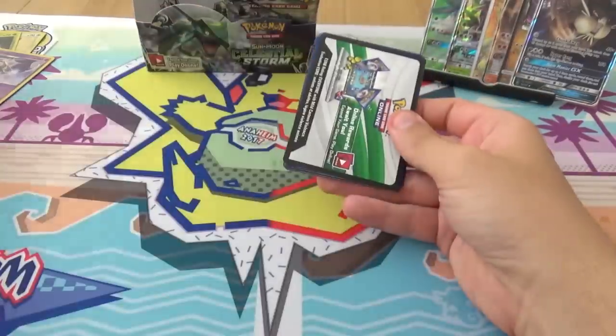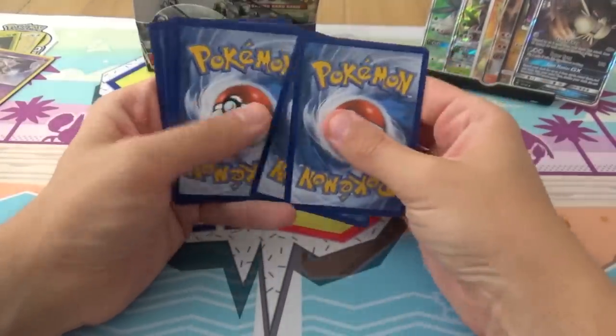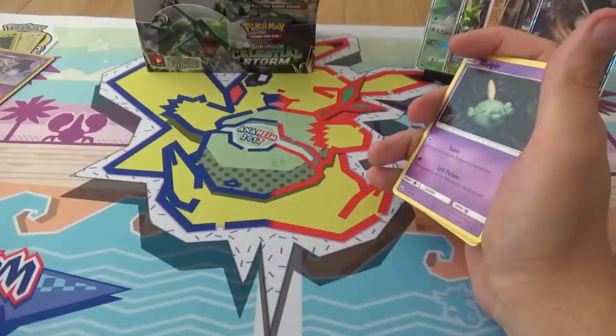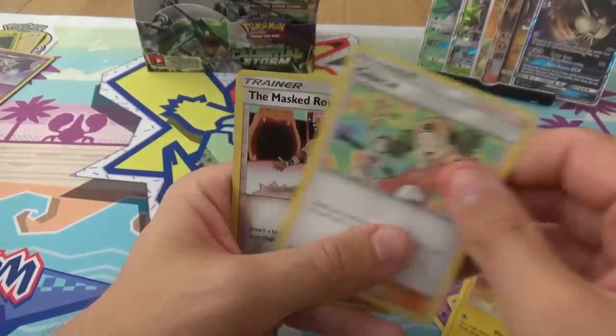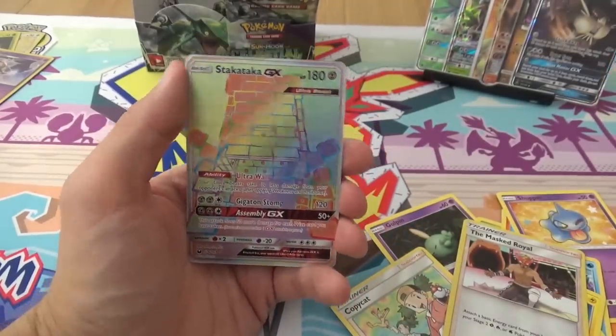We are three quarters of the way through the box. We have Gulpin, Cacnea, Torchic, Shuppit, Mudkip, Huntail, Minun, Copycat, Reverse Masquerain, and a Rainbow Stack Attacker GX!